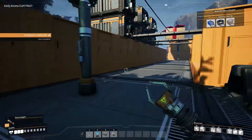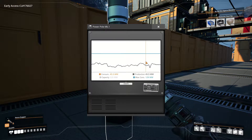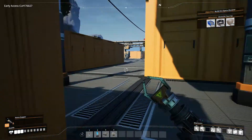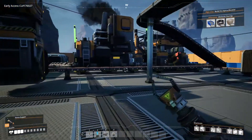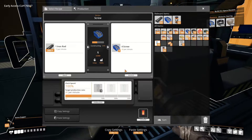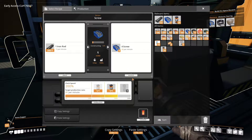Our current power — capacity is 220 and our consumption is 40, so we can afford to overclock just a slight bit on a few things. And one of which is definitely going to be screws, because screws are screwing us — genuinely. I'm just gonna check it real quick. Rods might be holding us back. Nope, rods are not holding us back. So we're going to up production — that times two.